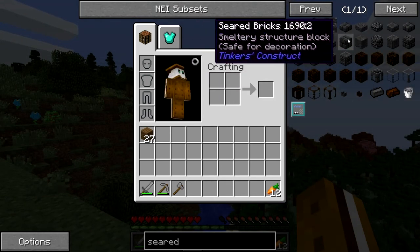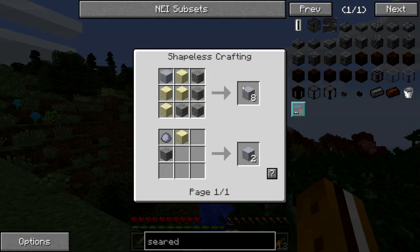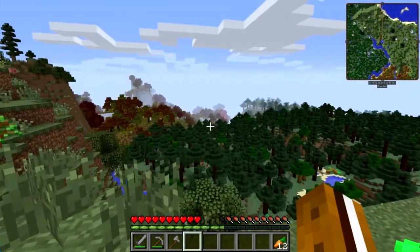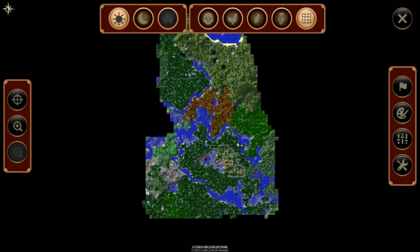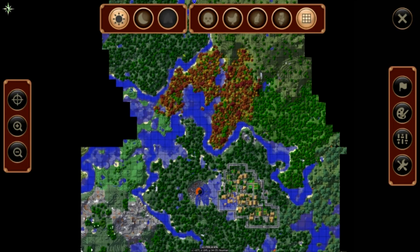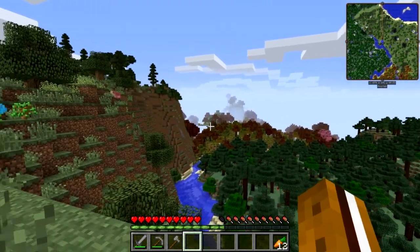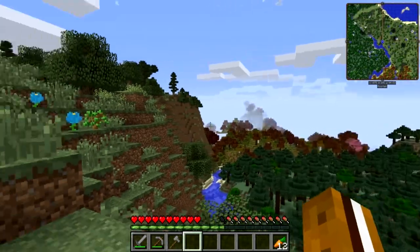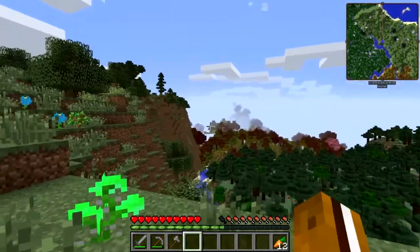For the smeltery we need seared bricks, which require cooking grout, and grout is made from clay, sand, and gravel — so it requires quite a bit of gathering. But first I want to check the village we found down south in the last episode, because it had quite a few Tinker's Construct buildings and there's a chance it will have a smeltery with seared bricks that I can collect and use to build our smeltery at base.